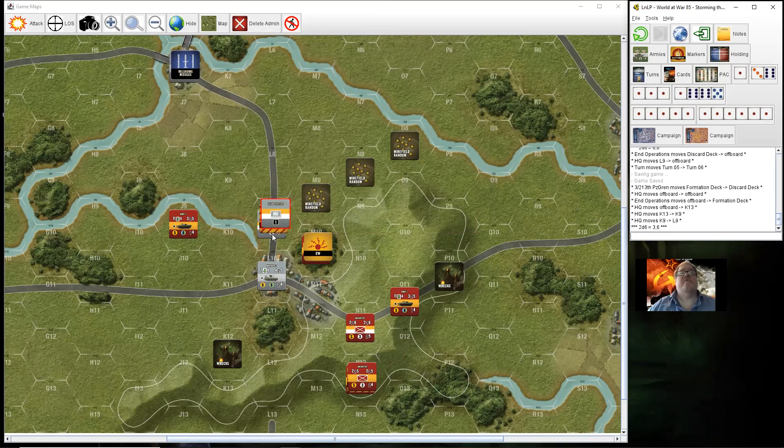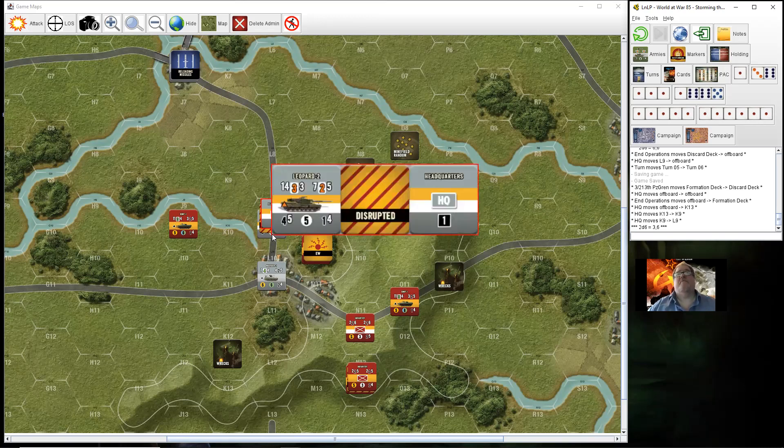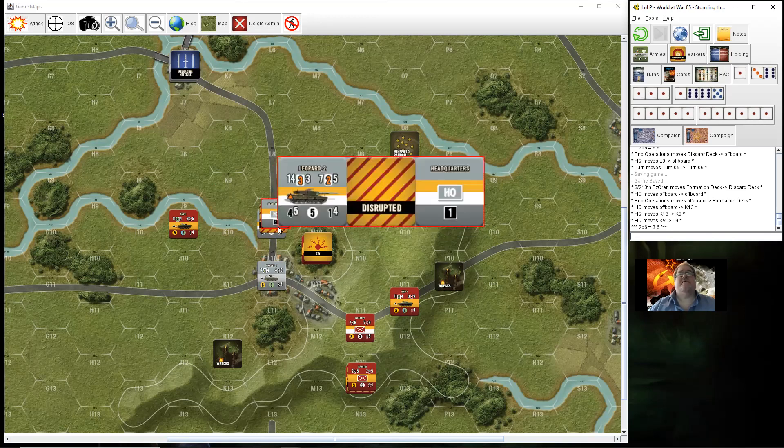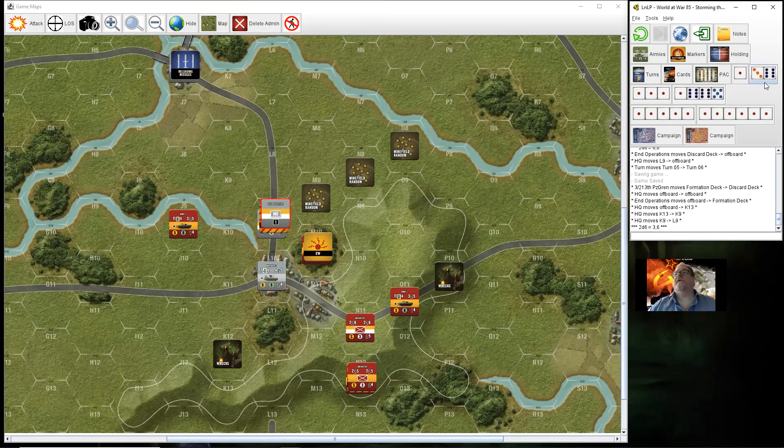Disruption removal: the Leopard 2 has got a morale of 7, and the HQ makes it 8. Rolling 8 and below — that tank is back in business. That has definitely brought a smile to my face.